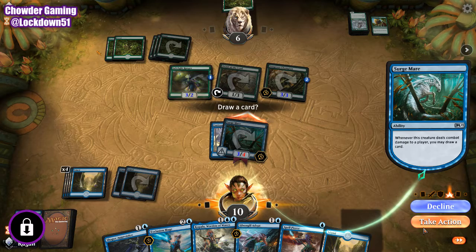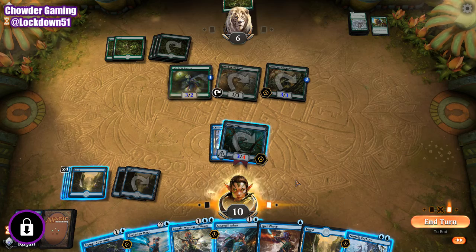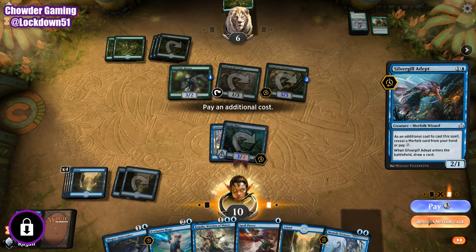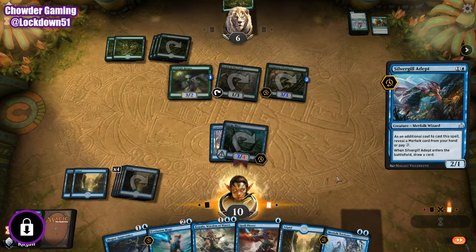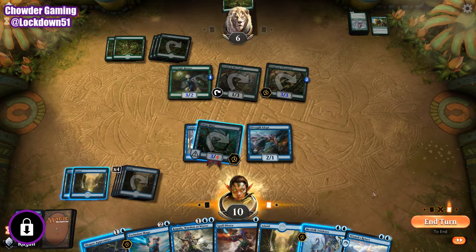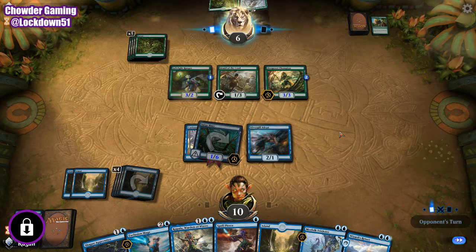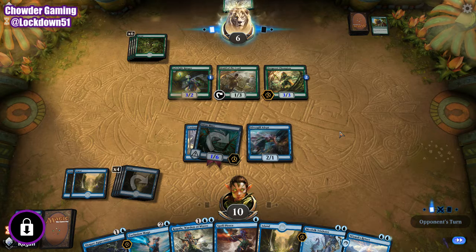Trickster. Okay, so let's do Silvergill — reveal Shaper's Apprentice, look at that. And we got Wizard Retorts. So we are definitely going to pass the turn and either hold up Trickster or Wizard Retort something here. That could potentially kill us if they have the right spell, so we'll see what happens here.